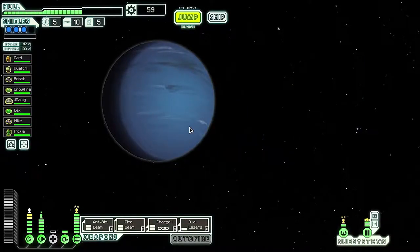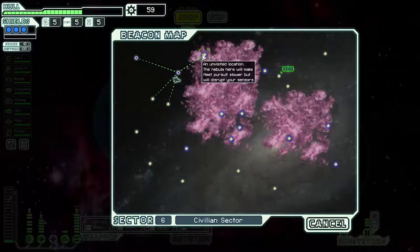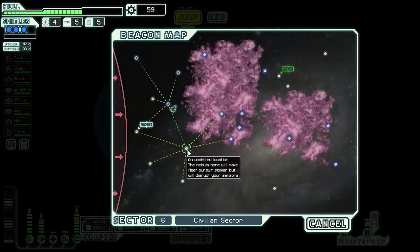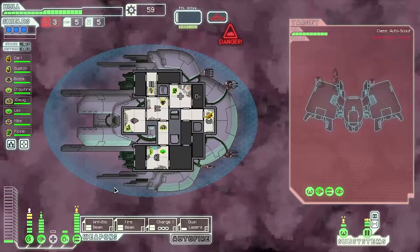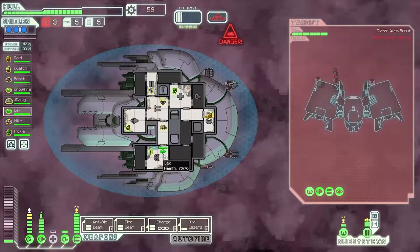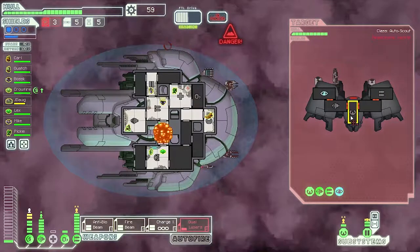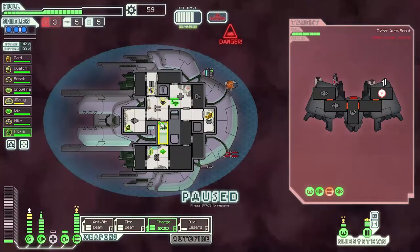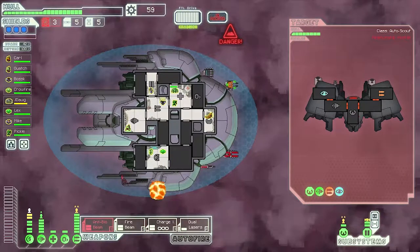So far I'm liking our run — it's pretty fun. We're gonna hit the nebula. We have to go down — when the game does this you can't go to either of those other positions. I need to go to the store; three fuel — that's not lasting as long. Let's attack the ship. They have cloaking. Anti-bio beam is absolutely useless, same with the fire beam, but why not?